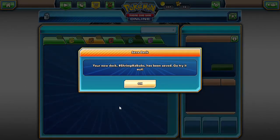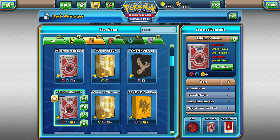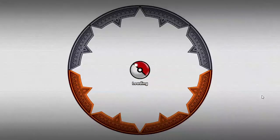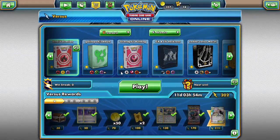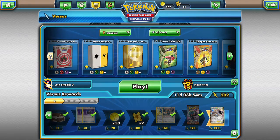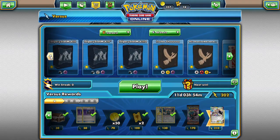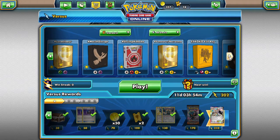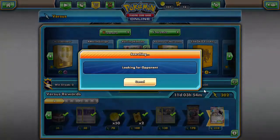We've got the Fire Box sleeve with Victini. The deck is starred already, so let's go ahead and take it to the ladder. It hasn't won anything yet. I was playing around with Entei Volcanion before. So let's go up here to Shrimp Kebabs — let's play some Shrimp Kebabs.